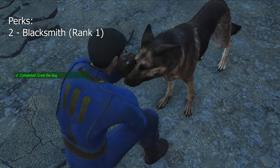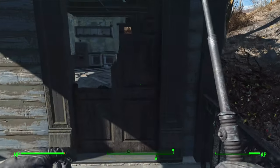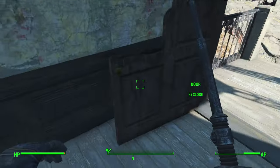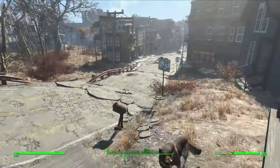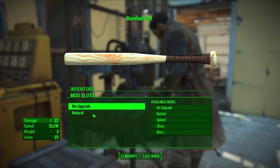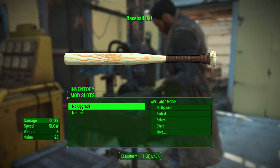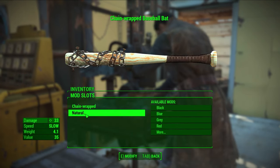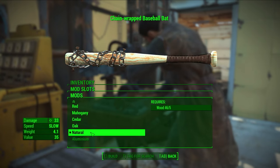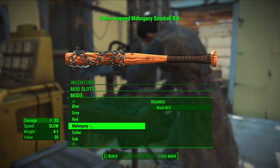Head to Red Rocket and grab Dogmeat, then head off to Concord. Behind the door of the first house as you near Concord, there's a Baseball Bat — this will be our primary weapon for a bit. Discover Concord and fast travel back to Sanctuary to modify the Baseball Bat with the Chain Wrapped mod. The great thing about using a Baseball Bat is it will continue to get stronger as we put more points into Blacksmith and eventually Science.